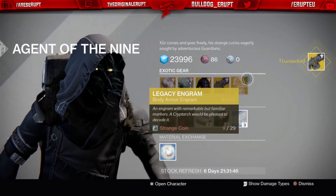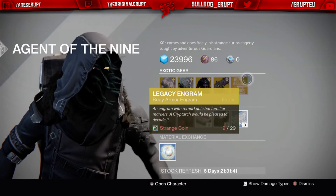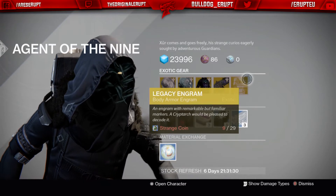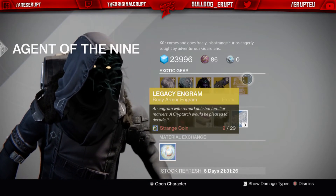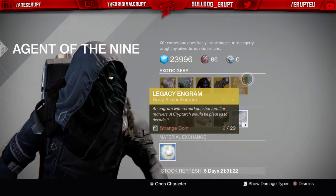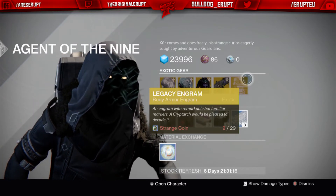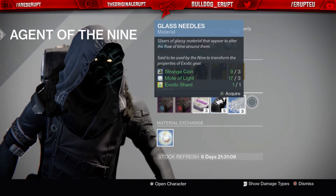We obviously have the legacy engram, which is a year one weapon or armor piece — do not get these, guys. I don't know how many times I have to say this, but a lot of people still buy these expecting a 280 weapon or armor piece and usually end up with a 160 armor piece, which is the highest they can go in year one. It's a waste of strange coins — double the strange coins you should be spending.